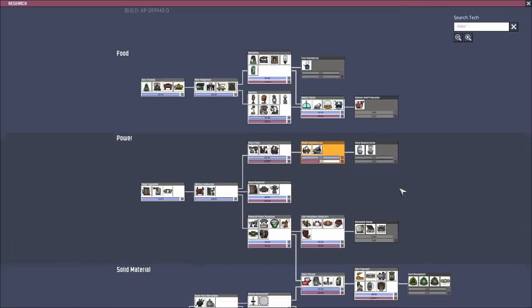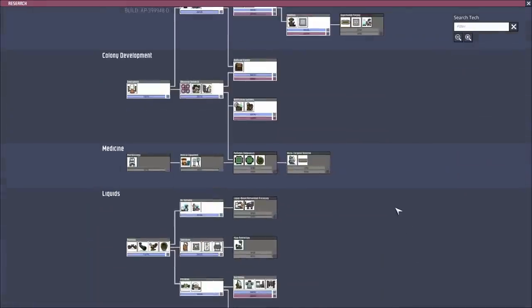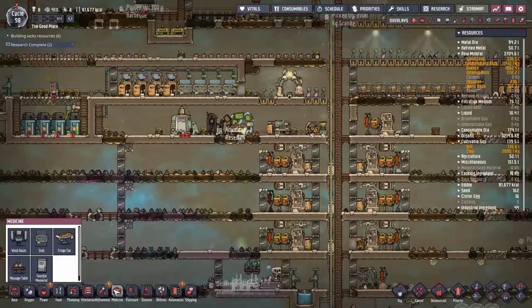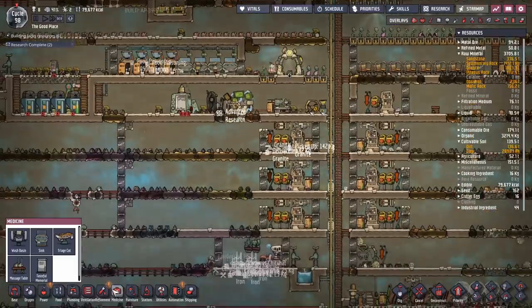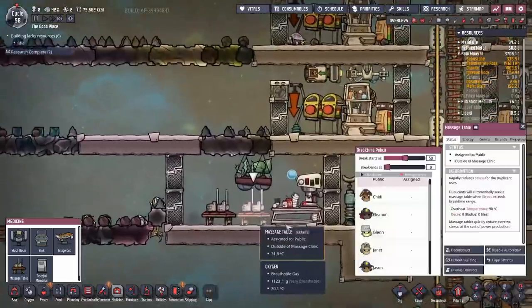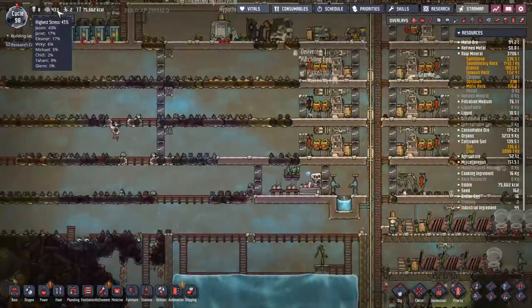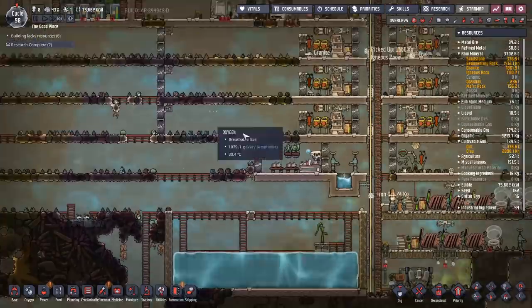I need to research massage benches first. You know what, this is actually my first massage table in all of my gameplay - never made one before. We're going to set it so break starts at about 35%, and let them out when they're down to 10%, so they're coming and going constantly. That should get Jason on the bench.